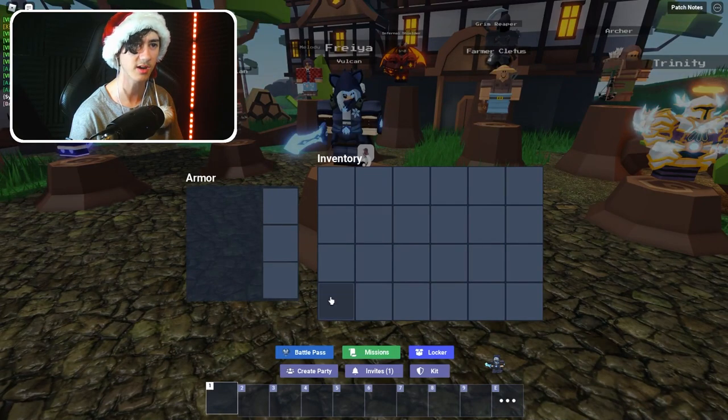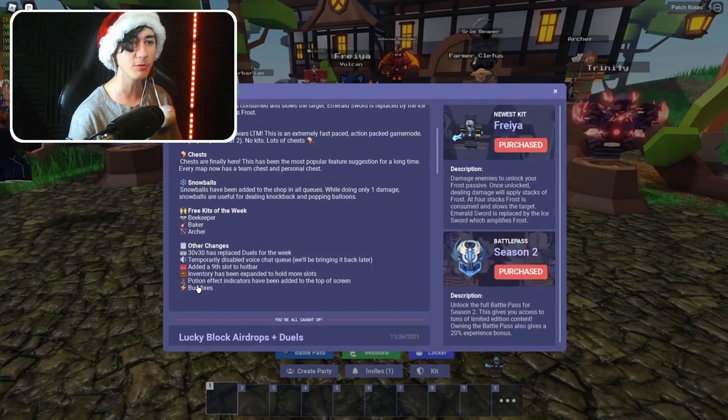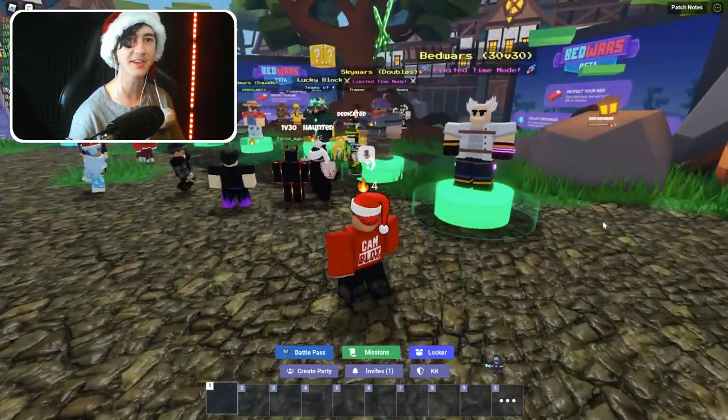If we go into the inventory, I think it's got another row to it — I don't know whether that's a good thing or not. Potion effect indicators have been added to the top of the screen, which is nice. I want to try that. And of course we've got bug fixes as well.